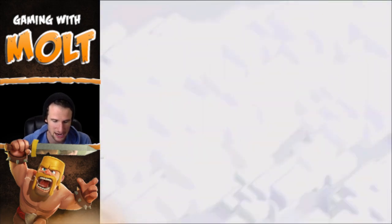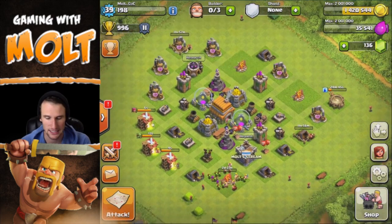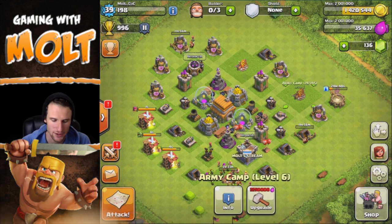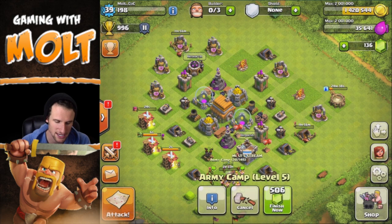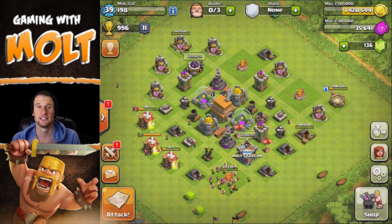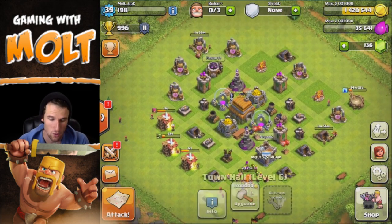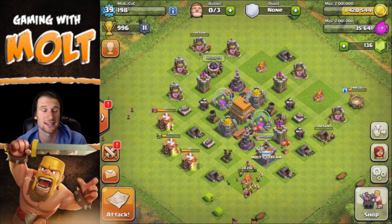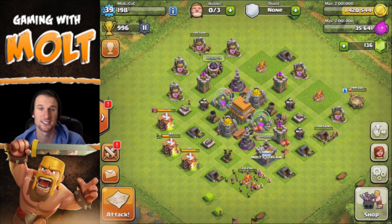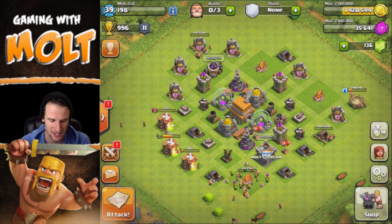We got all the loot from that one, which is awesome, and we also got the town hall. I hope you guys are enjoying this — I know we haven't posted one of these in a couple of days. Once I get up to town hall 7 and have all of our army camps upgraded, we can't upgrade those again until town hall 9. So once we hit town hall 7, that's when we're going to start pushing — we'll research everything and be good to go.